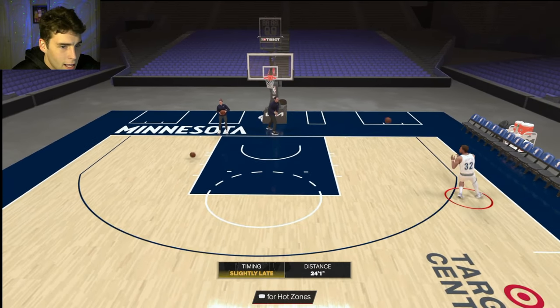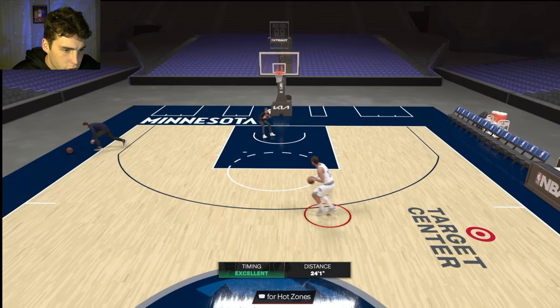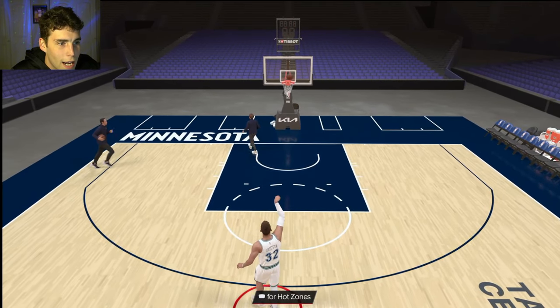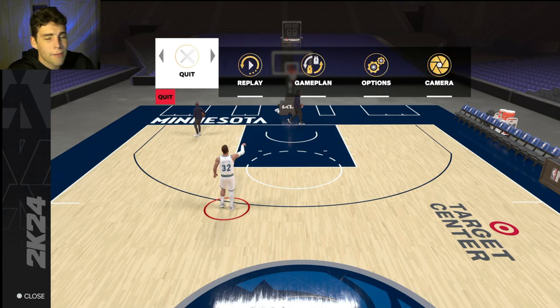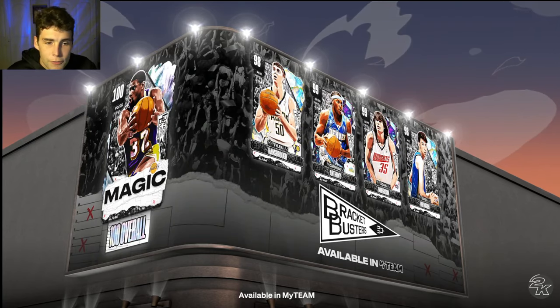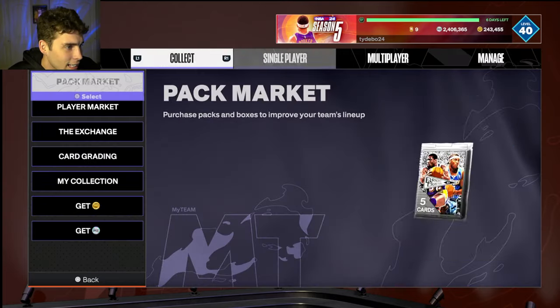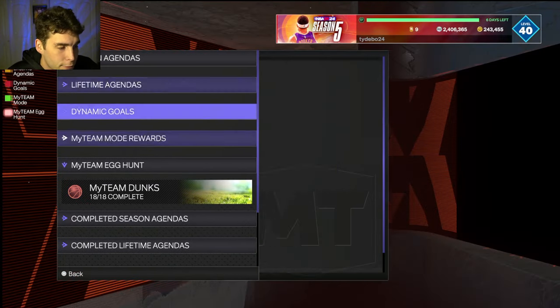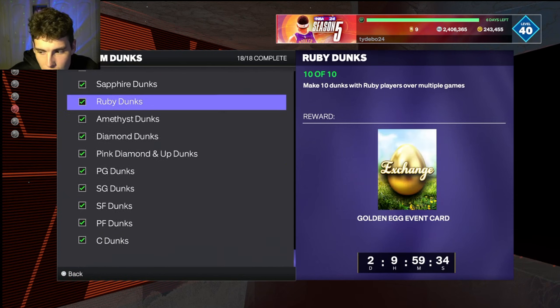Is Blake Griffin going to play for me? Probably not, and that's okay. But for guys that are just starting the game or grinding, looking for a new grind — you get a free Galaxy Opal. The only ones I really don't love are Dame and Jalen Green. John Wall's solid enough, Sean Marion and Blake Griffin are solid enough too. I got a free Galaxy Opal from this ball drop — I got Blake Griffin. I was going for Sean Marion.